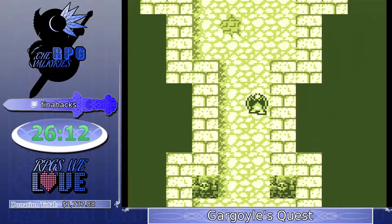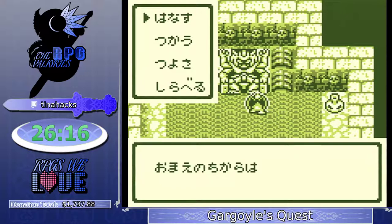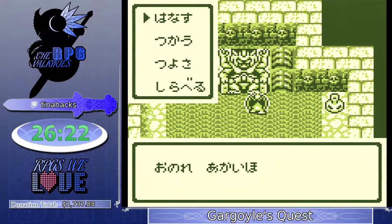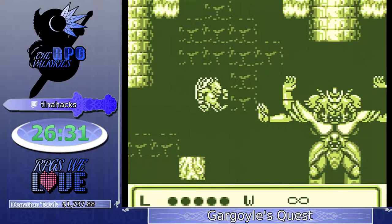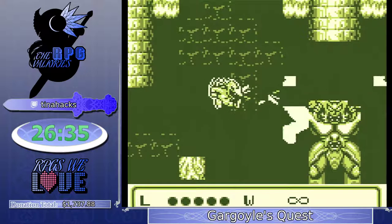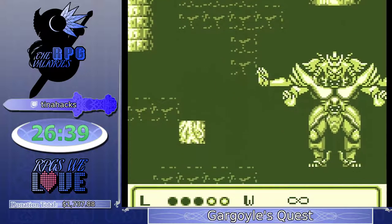When I was talking about mashing B earlier, there's one prompt in the game that you can't accept — it's this one right here. If Tina mashes A and hits yes, you actually fight the final boss with absolutely no powers and you're forced to just die. So we say no, line up our shots with the final boss, and that's it.